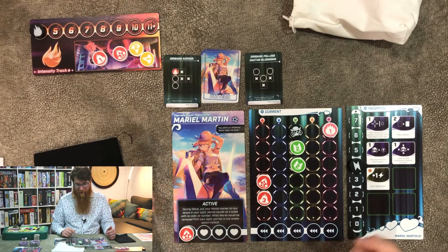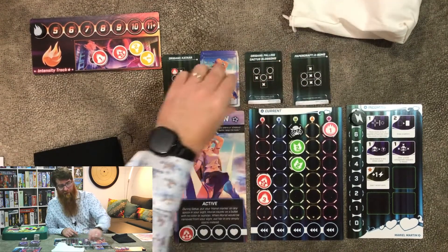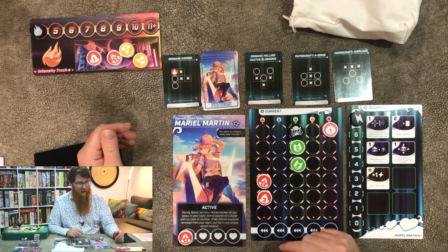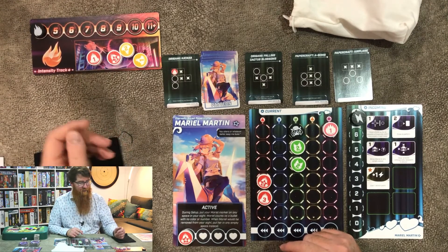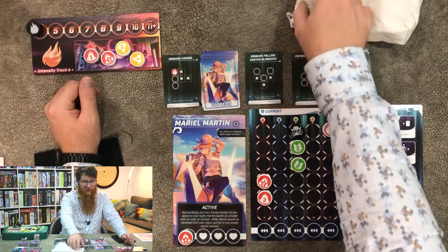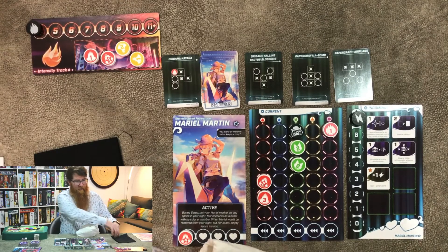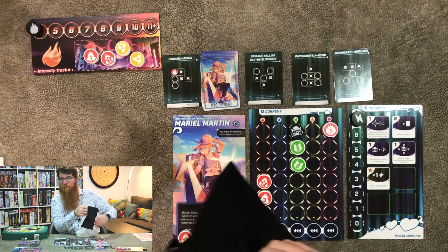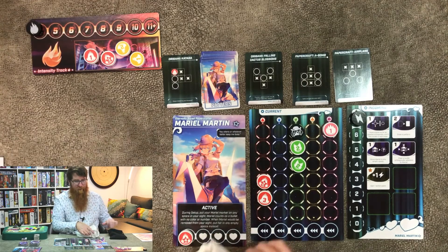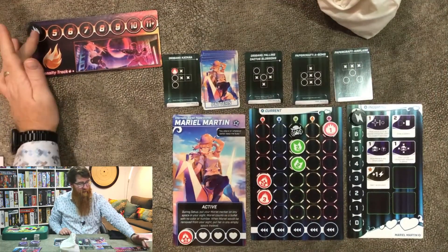I'm going to spend an energy to move Mariel up here, use this ability — since Mariel is in the corner and she's wild, she can take place with that red. I'll clear these two and stop there. At the end of the round, we fill back up energy and refill my hand back up to three. Now because I have four on the intensity track, I'll be adding four plus four — so that's eight — to my bag at the end of the first round. Pretty nasty. So I draw eight new bullets.